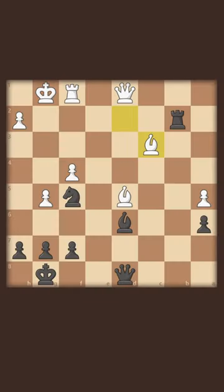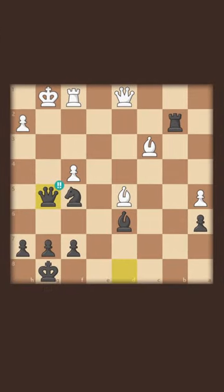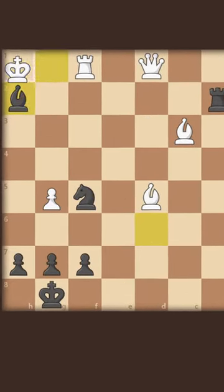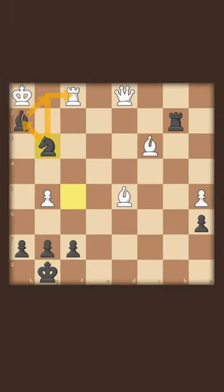The only winning move is to sacrifice the queen. Queen takes g5 gives a check. If white takes, then black has bishop takes h2 check, forcing the king into the corner, and now we can deliver knight to g3, checkmate on the back rank.